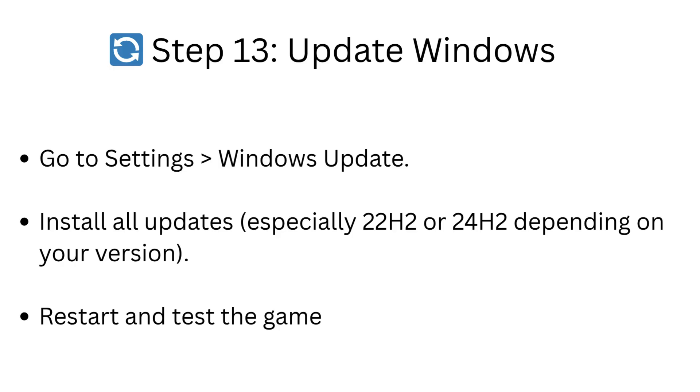Step 13: Update Windows. Go to Settings, then Windows Update, and install all updates — especially 22H2 or 24H2 depending on your version. Restart and test the game.